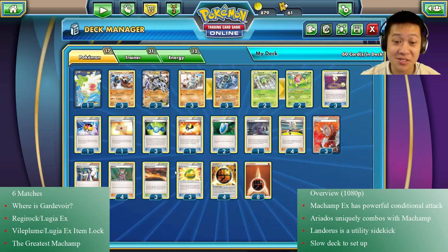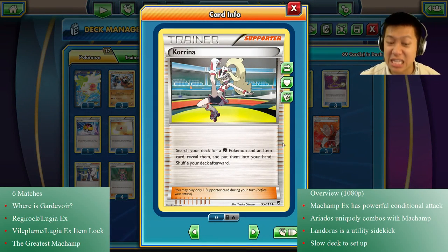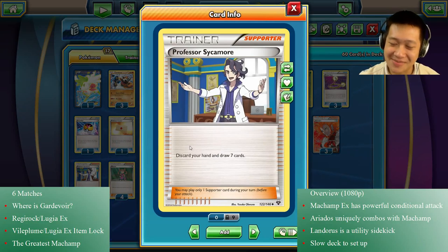Let's talk about the trainers and draw supporters. This is Korda — gets you a fighting Pokemon, gets you an item, very versatile, helps evolve those Machamps. We're going to run Shauna, a very safe supporter. We're running some Sycamores in case I get stuck, since last time Lucario was helping with card draws with his second attack, and I don't have it.